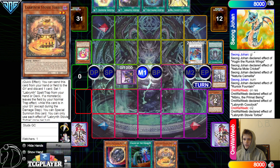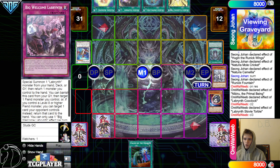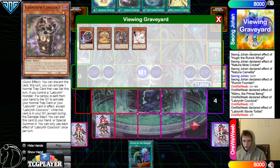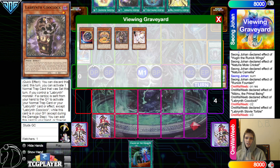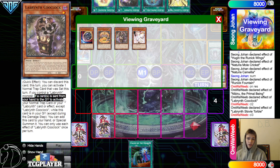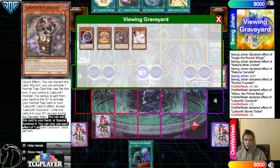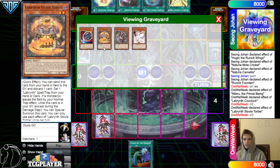Then chain Stovie, Stovie discard itself, discard Nib — Nib will still tribute the field. Set Big Welcome and then new chain link. We can use the Cool Clock effect. This card says quick effect: discard this card, this turn you can activate one normal trap that was set this turn. If you control a Labyrinth monster, if a card is sent from your hand to the graveyard to activate a normal trap card or your Labyrinth card effect, except Cool Clock, while this card is in your graveyard, you can add this card to your hand or special summon it. You can only use each effect of this once per turn.